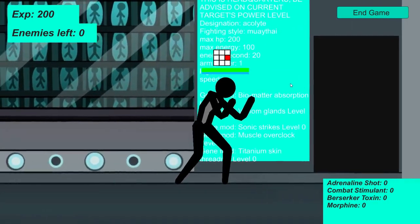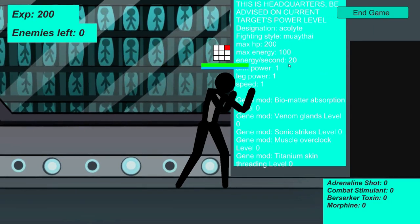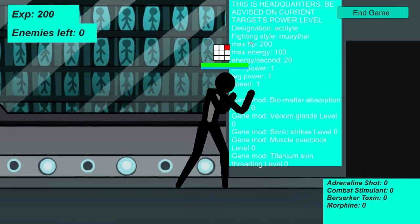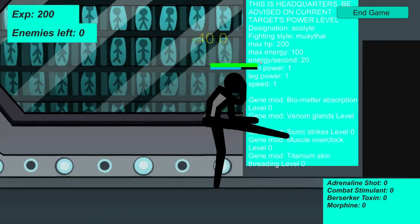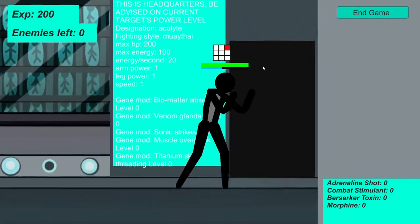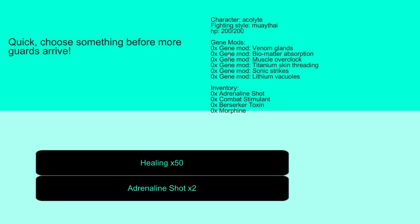I guess the blue bar is my stamina. This is headquarters — be advised of current target power level. Those are my stats. Biomatter absorbed, venom glands, sonic strikes. Press R — interesting.